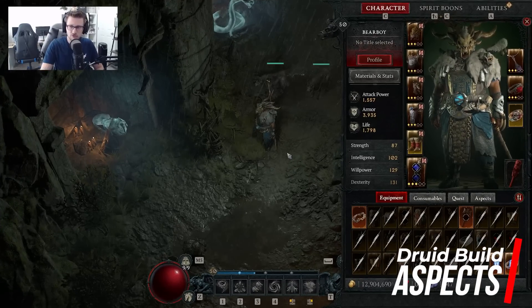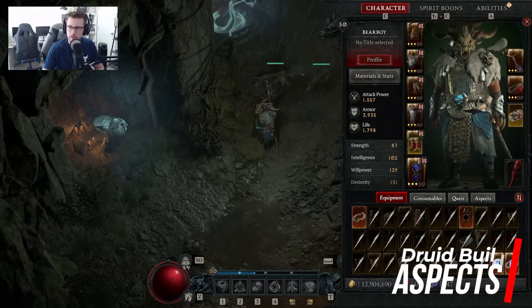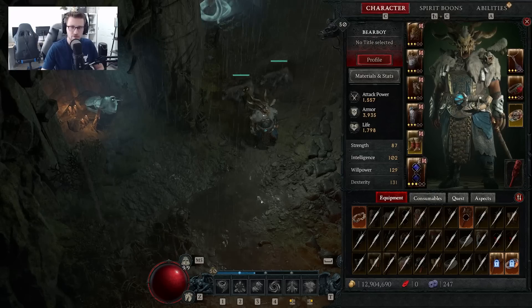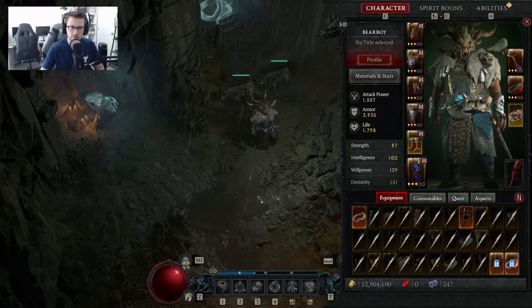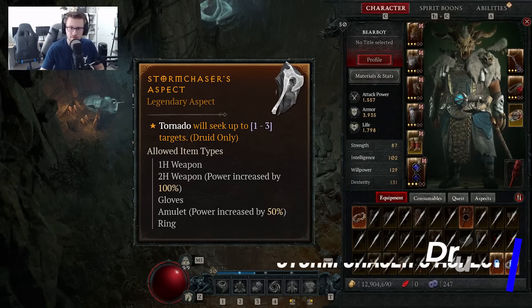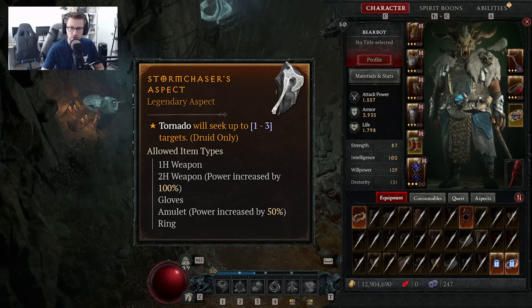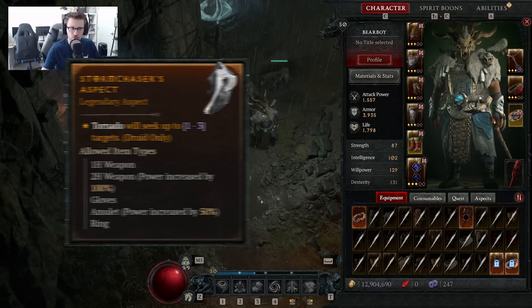For levels 1 through 50, you still want to put aspects on your gear. The first one to look for is Storm Chaser's Aspect, which makes Tornadoes seek up to 1 to 3 targets. This makes your Tornado ability a lot more effective because it actively seeks targets instead of running randomly, giving you guaranteed damage across your Tornadoes. Another one you want on a ring is the Resource Aspect of the Umbral — this can only go on a ring, and it restores 1 to 4 of your primary resource when you crowd control an enemy, giving you a lot more Spirit generation in fights.